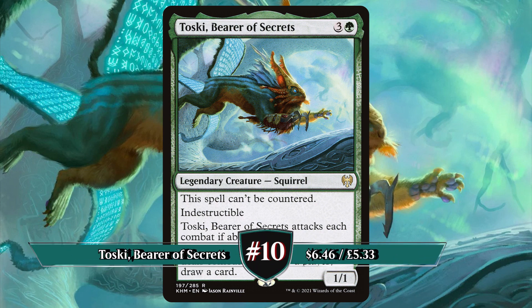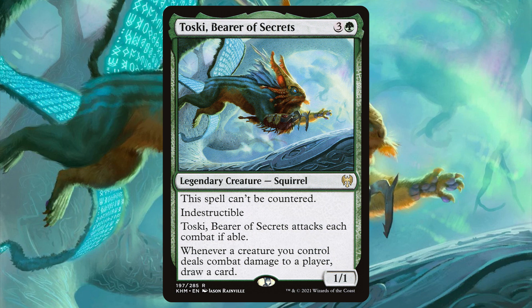Just making it onto the list we have Toeski, Bearer of Secrets. Originally printed in 2021's Kaldheim, this legendary uncountable indestructible squirrel attacks each combat if able. Whenever a creature you control deals combat damage to a player, draw a card.